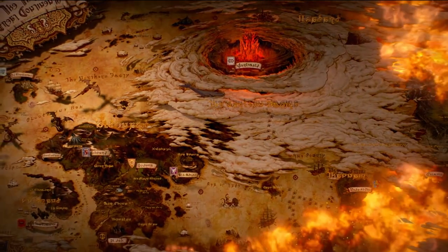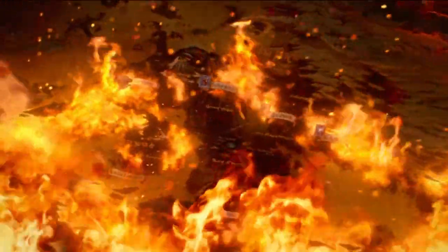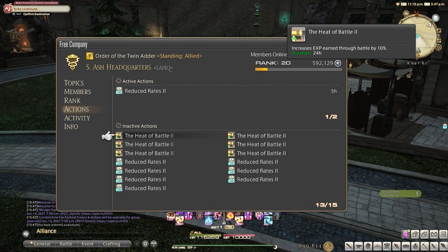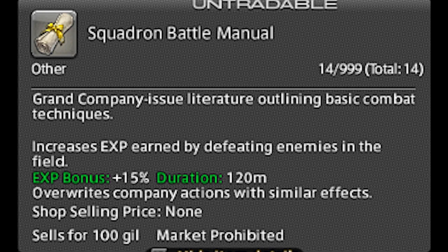First off, let's talk about experience boosting items and effects. Today we're going to be using the FC experience boost or the squadron manual. These effects do not stack, so I use the manual as it's 15% instead of the 10% FC boost that's available to me.